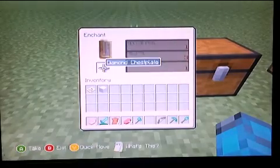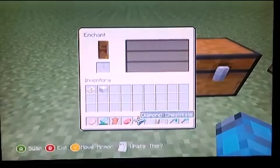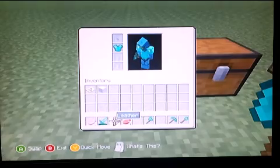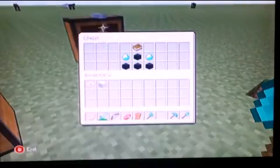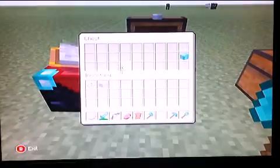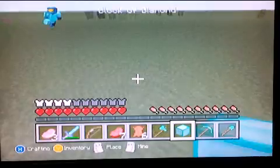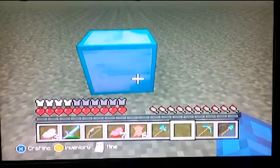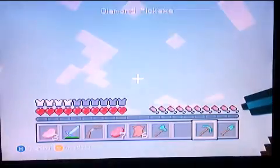Now I'm gonna show you the duplication glitch. What you need for the duplication glitch is a block of diamonds. To make a block of diamonds you need nine diamonds, and a pickaxe. I'm gonna quickly try to mine it, get a block, and place it down straight away. It doesn't work all the time — it's not really that efficient.